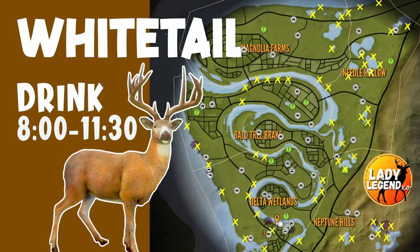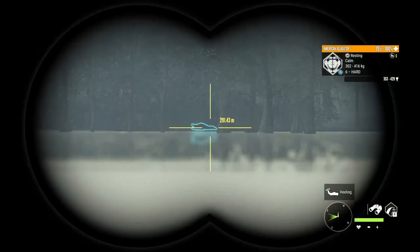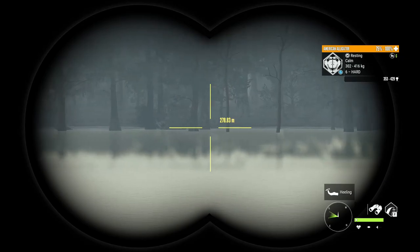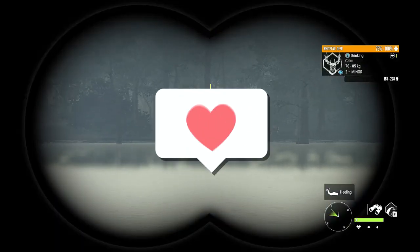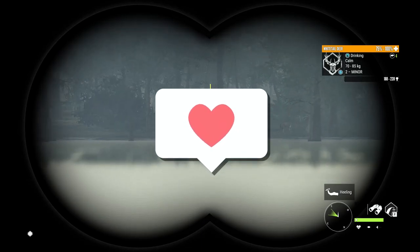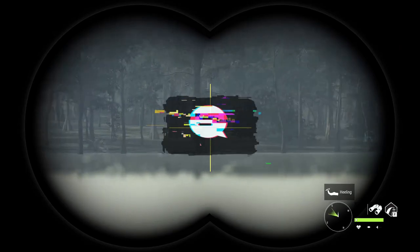These are the whitetail drink zones I have found so far — I do not have all 70, but I do have quite a few, and this should definitely help you find your zones. They won't be exactly the same as mine, but you should find them in the same areas. That concludes part two of the Mississippi Super Guide, which along with part one gives you full guides on all nine species in Mississippi. I really hope you guys enjoyed the video and learned lots. If you did, go ahead and smash that like button — it is super amazing for the algorithm. If you have any questions, let me know in the comments. I am happy to help in any way that I can, and we will definitely see you guys in the next one. Take care, guys.